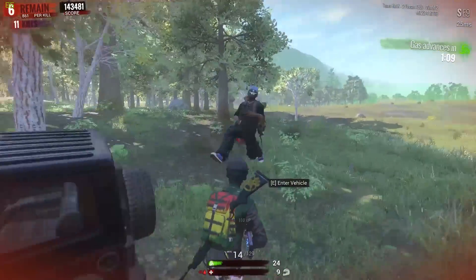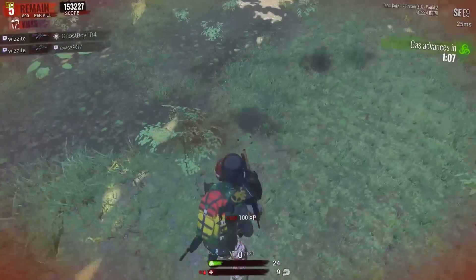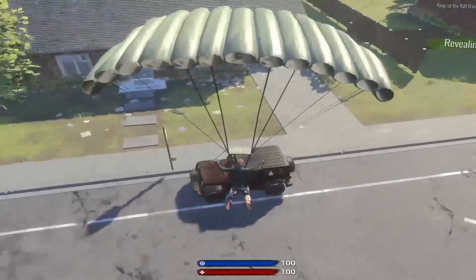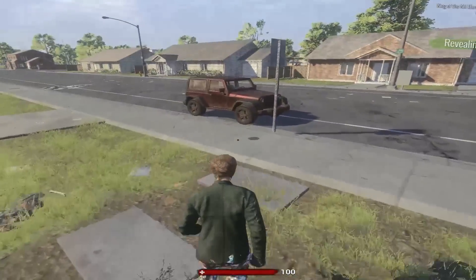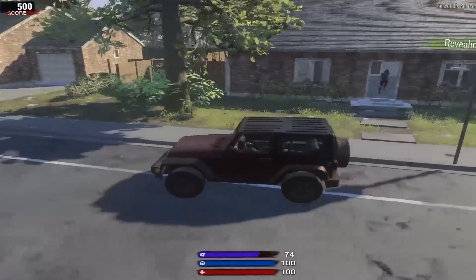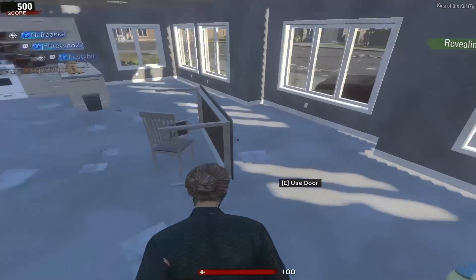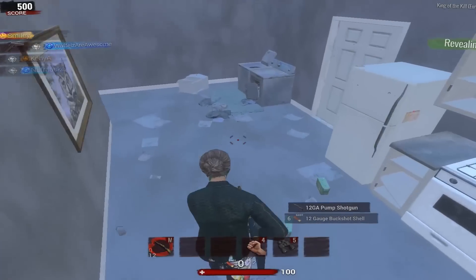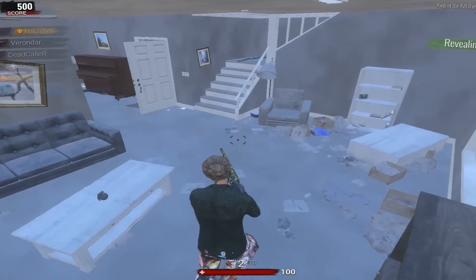The first thing I did to learn the bullet drop for the AR-15 was find a car so you can drive to the far outskirts of the map — you'll see why this is important in just a minute. Second, I decided to find an AR-15 and grab as many rounds as I could find or as many rounds as I could carry.